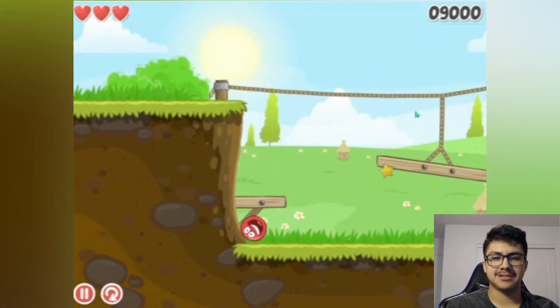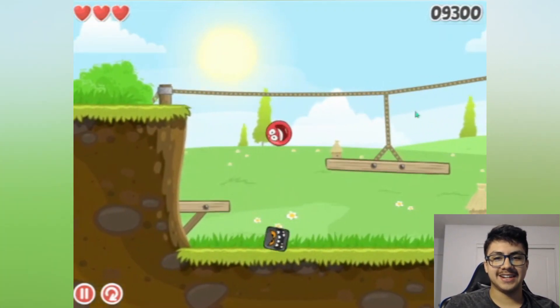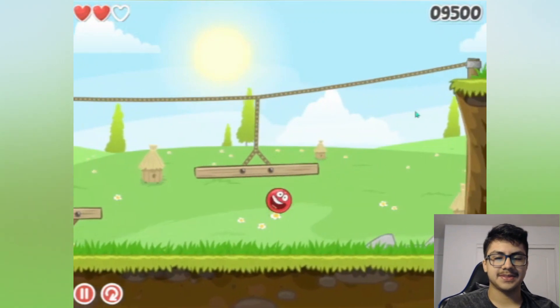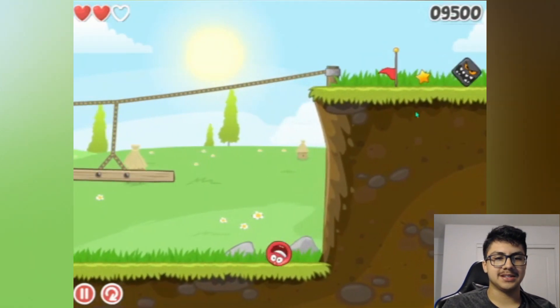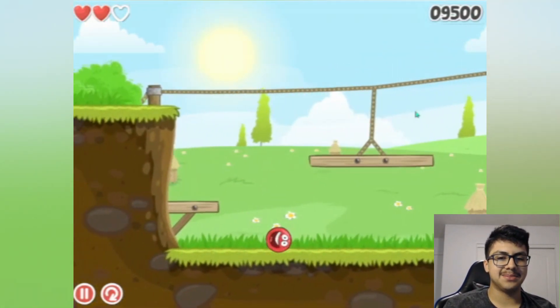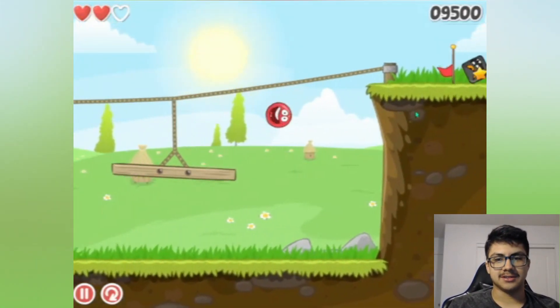I'm gonna try to kill every one of those evil guys because ain't no way. I jumped on top of him — it's a weird game. Anyway, we're gonna try to kill every single one of those squares because they're trying to make my round boys into square ones. We are not squares, we are round circles — we are proud to be circles!